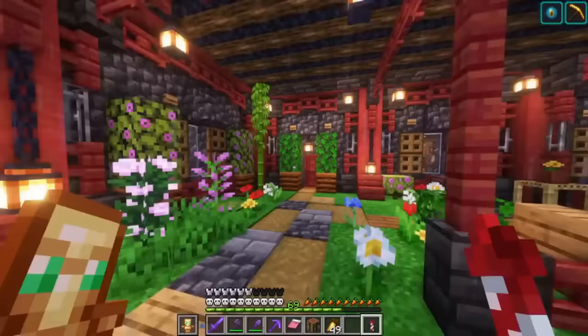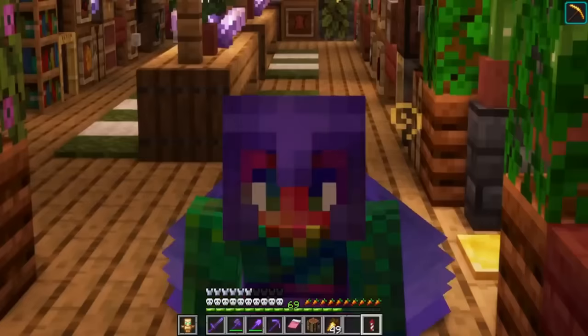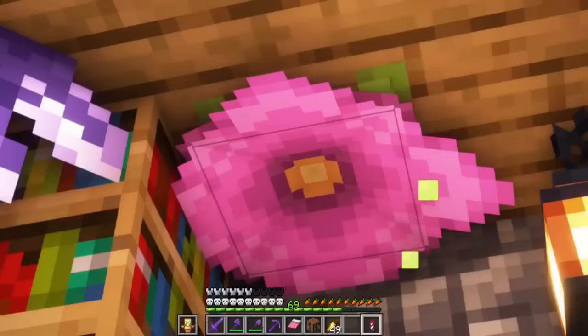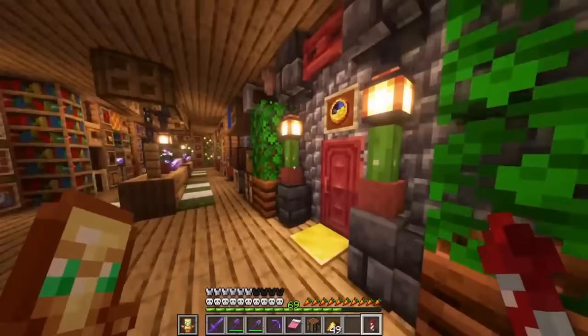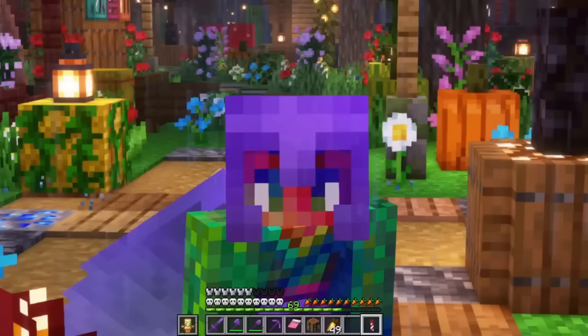There's actually one more thing we've got to do before we build the armorer trading hall, and that is get some spore blossoms. I am running low on those — by running low, I mean I am out. I actually have zero. I love these things because they create particles everywhere and just make the world better, and I don't have any on the village on the other side of the pond. So I think we need to go find some lush caves and get some spore blossoms.